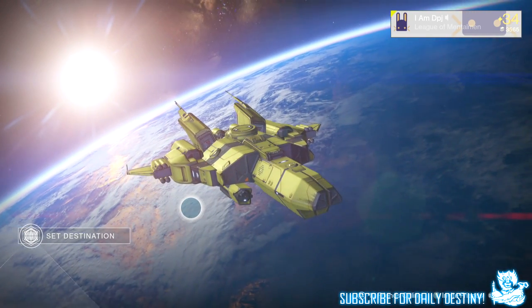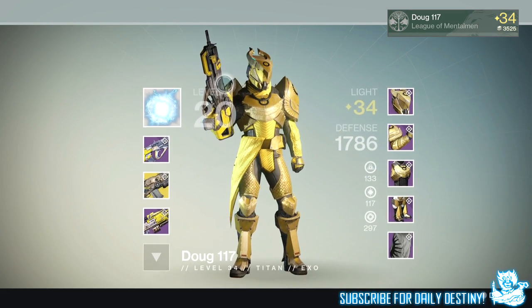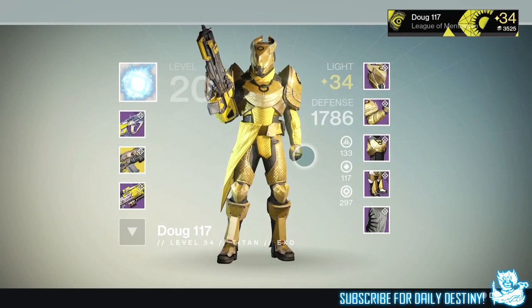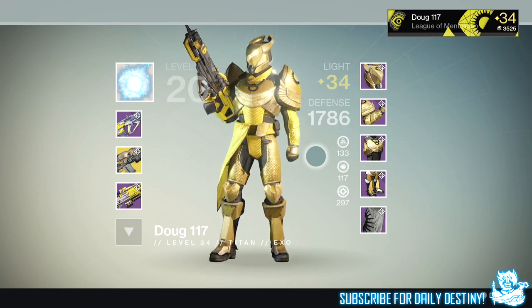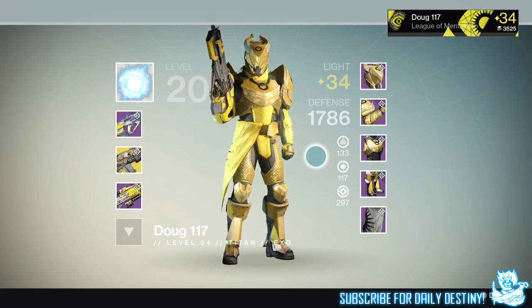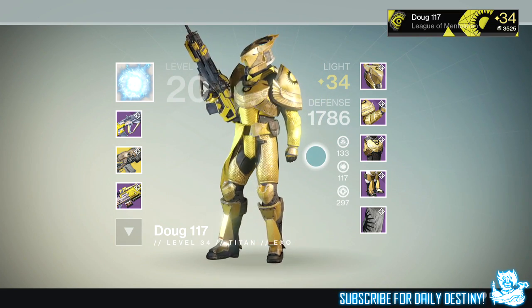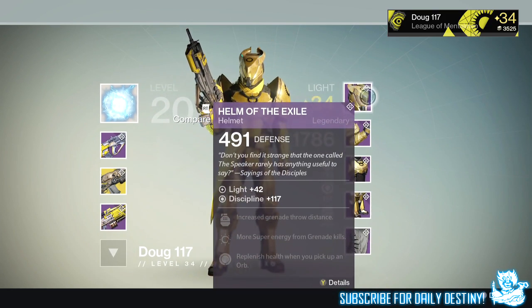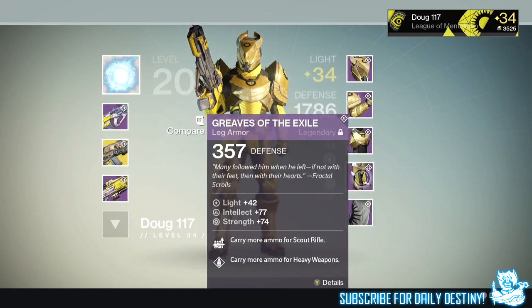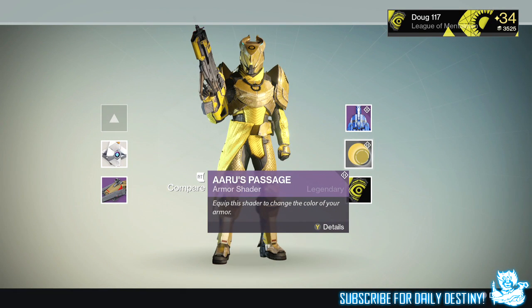Now we're going to move on to the shader. This is a shader that dropped for my friend Dog 117 — you guys have seen him in a few of my videos. It's called Ara's Passage and it's basically gold. That's it — it's basically gold, but it looks absolutely incredible as you can see on screen. You are completely bling, and on some of the other armors it looks even more incredible.